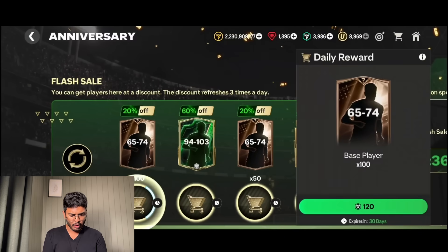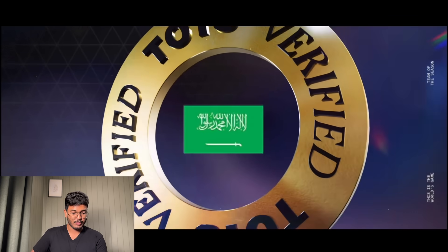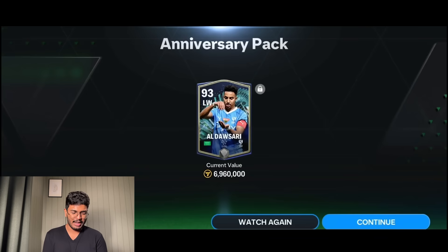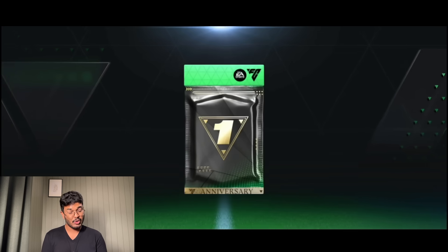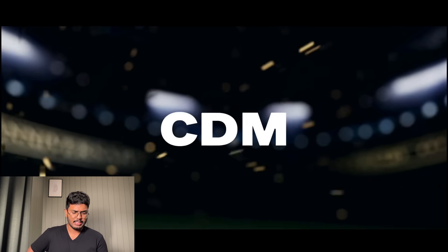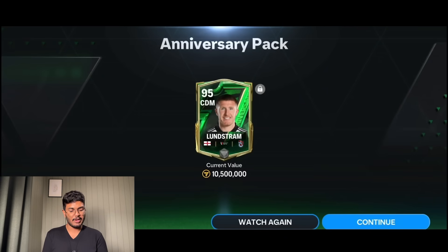We refresh - there's 94 to 103, 65 to 74, and 91 to 100 for 150 FC points. It's a walkout, Theme of the Season verified - Saudi Arabia. That's bad. Moving to the 94 to 103, hoping for someone nice. We get the anniversary walkout - English CDM, Lundstrom. 10.5 million coins for him. Not what I wanted.